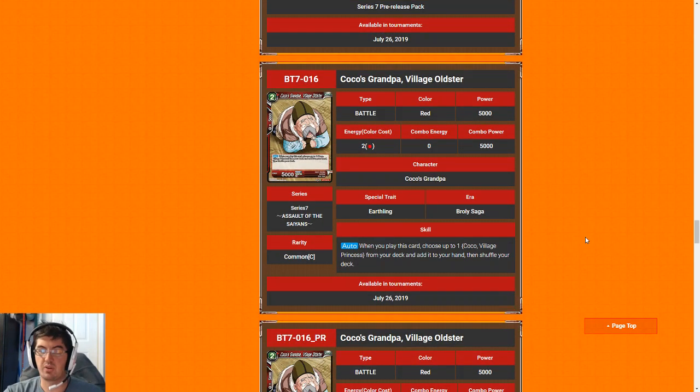Next up we have Coco's Grandpa — just no. Please do not play this card. We want to play Coco Village Princess on one; we don't want to be playing a two-drop 5k, which is a horrible rate, just to get Coco to play on turn three. That's terrible. On turn three we want to be dropping a three-drop 15k, or a two-drop plus a one-drop cantrip, or a three-drop rare. Playing a two-drop 5k into a one-drop basically guarantees that if your opponent has a good aggressive start, you are going to lose the game. For that reason I'm going to give Coco's Grandpa a two.